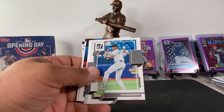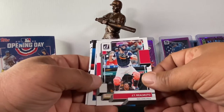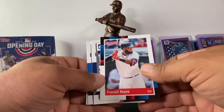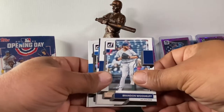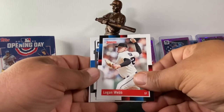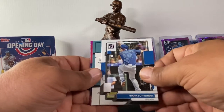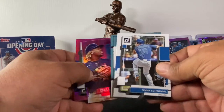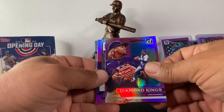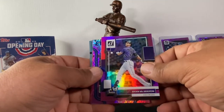Max Fried, Atlanta. Tim Anderson. JP Crawford. JT Realmuto — okay, I can get on board with that. Framber Valdez. Brandon Woodruff. Why didn't we get any of the beard guys? Logan Webb — I seriously thought we should have pulled one of those. Frank Schwindel — we'll throw this one to the back because it's suspect. Jose Ramirez Diamond Kings pink, Ryan McMahon pink.